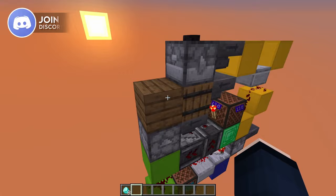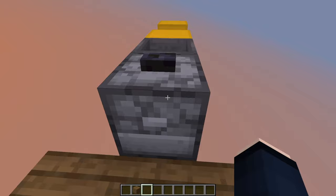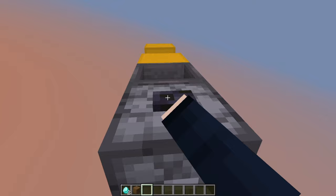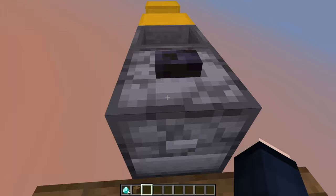It should already be working now. Just make sure that these 3 blocks of your floor are solid, in order to ensure that the diamonds are always getting dispensed correctly. Just put your diamonds into the dropper and hit the button — and I got lucky on my first try! As you can see, it always just takes away one diamond.